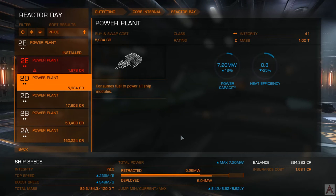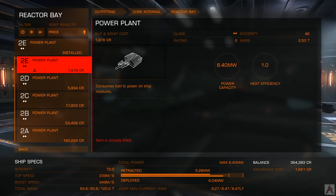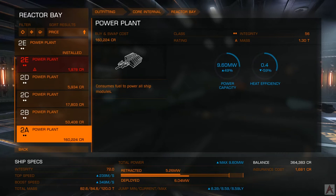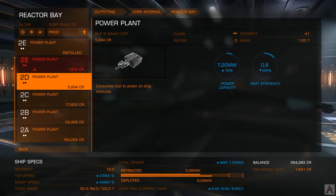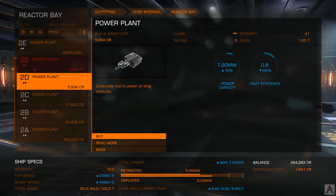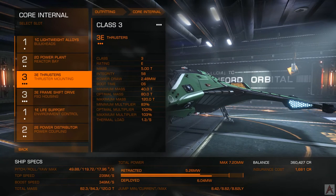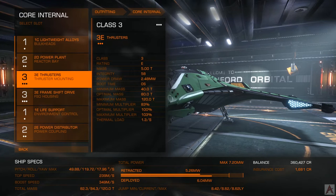If we stick with our current power plant, our range is 8.4 light years. With a 2D, it's 8.6. With a 2A, it's 8.5. It doesn't make a ton of difference now, but once you lighten up all the modules by going to 2D or better, you will end up significantly ahead. So we're going to go for a 2D power plant. Also keep in mind that when you sell modules, you always get their full money back, so there's really nothing to lose in experimenting with ship fits.